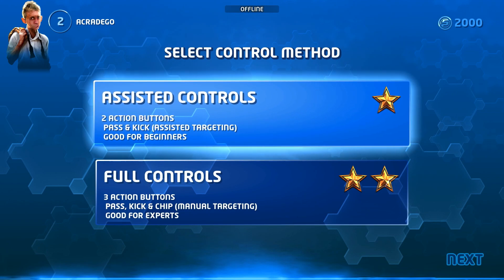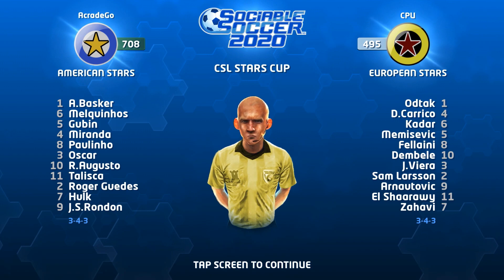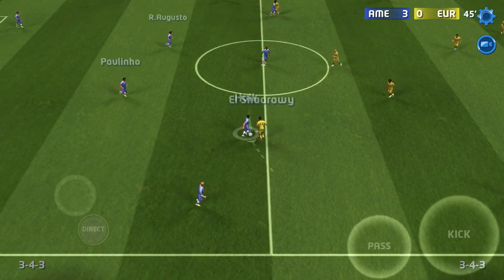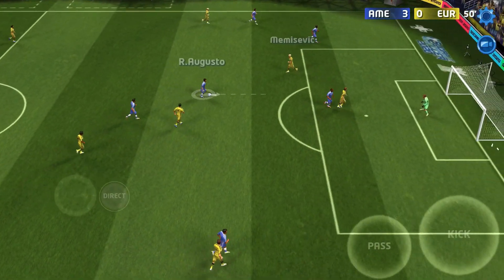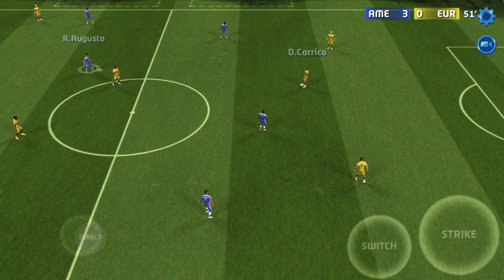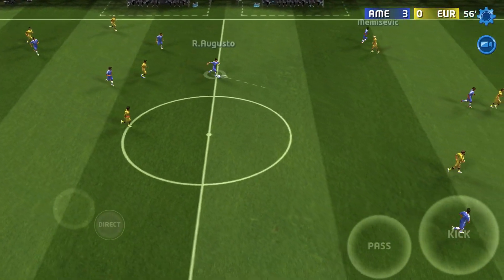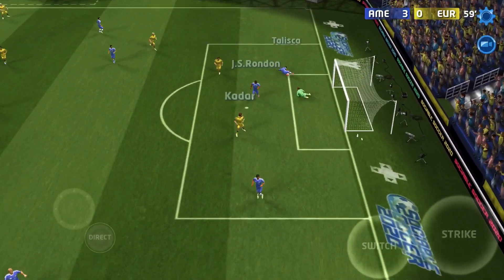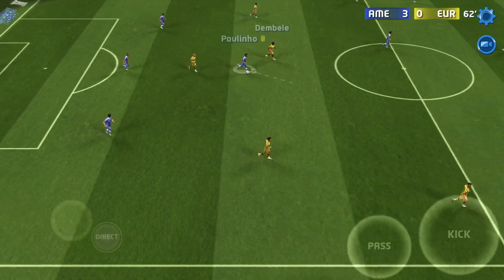Should we use full control or assist control? Let's choose assist control and see how it goes. We're facing a European star — I guess there's a licensing problem, you can't have prominent team names. I was able to dribble — let me shoot! I wasn't even near the ball, so I don't know why that yellow card came out. We're passing to Oscar Tino, I don't know who this is.